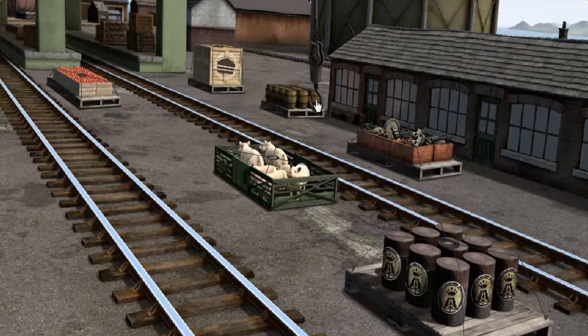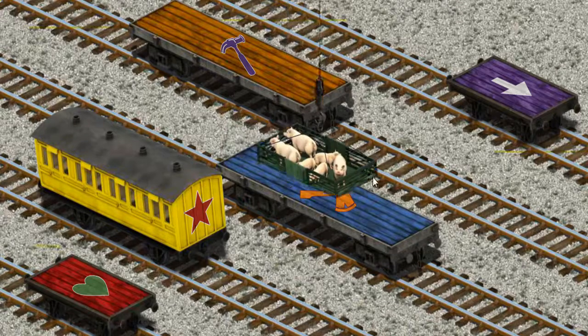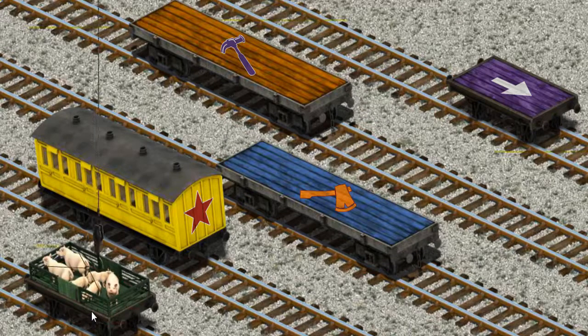Show Cranky where the pigs are. You found them! Let's lift and load. Now the cargo must be loaded. Show Cranky where the red flatbed with a green item. That's it!